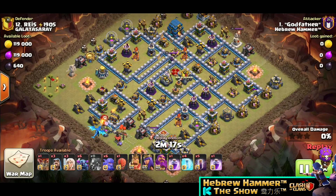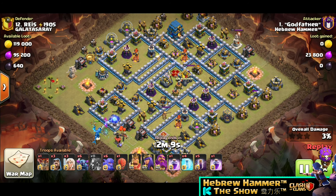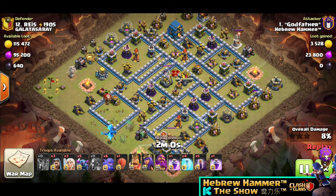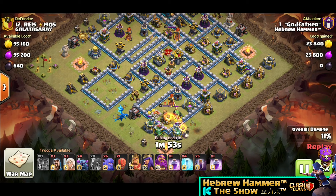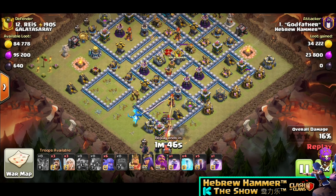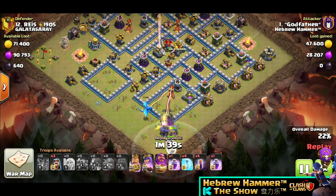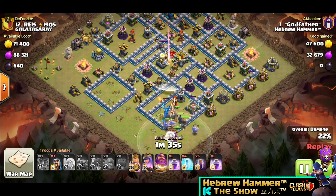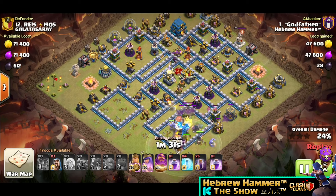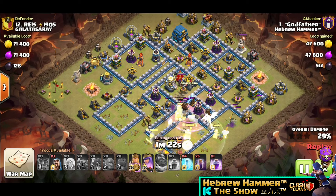Now let's move to the 3rd attack. This time the Town Hall is outside, so he wants to start from the bottom. E-Drag to clean — as in most of the attacks — and one Balloon. When you put the E-Drag and the Balloon, you want to attract as many traps as you can, but it's like guessing where the enemy put them. Ok, very good clean up. Now we can put everything else, starting with the Wall Breaker. I thought they will go to the right, but it's only the Queen and one Bowler.